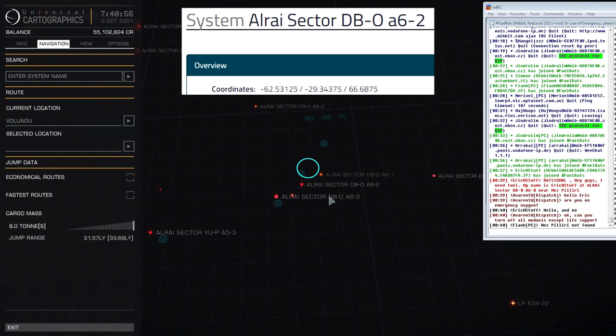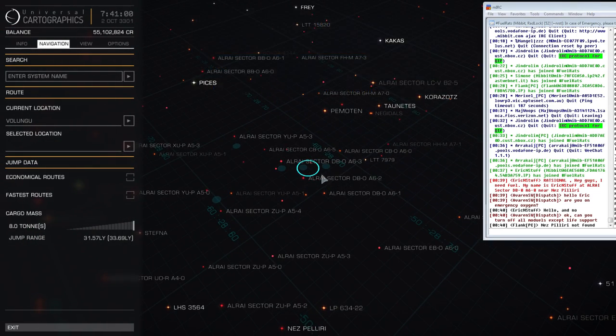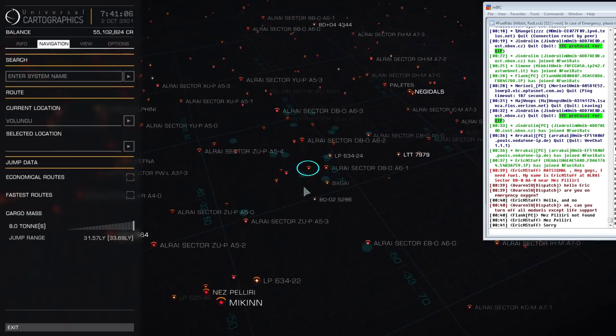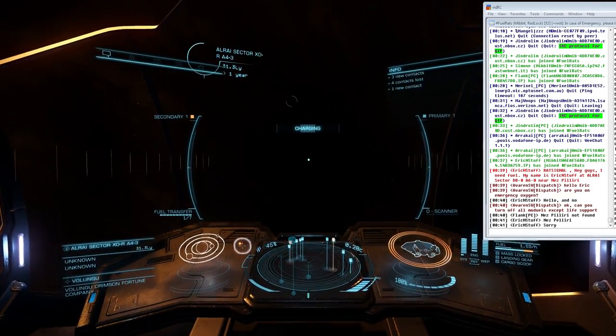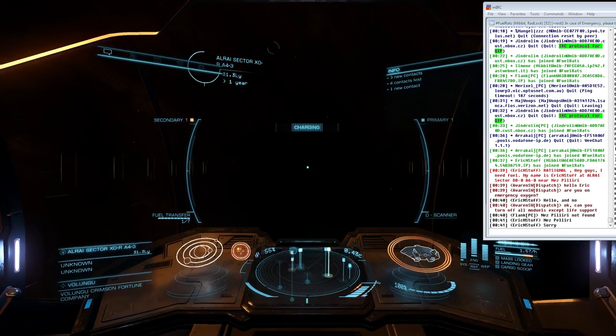This will fortunately be fixed in the next update, but it's a bittersweet change, as the art of hunting for a system like this with only coordinates to guide you will become obsolete. But we'll be more than happy to have a more effective search function. With the client's stated location targeted, I head out and check how many jumps it'll take to reach the system, and advise dispatch so that they know what rats are available to support the case.